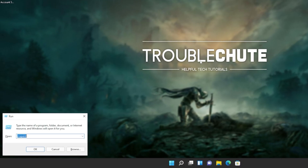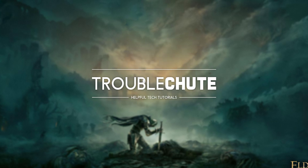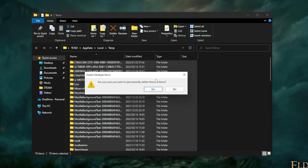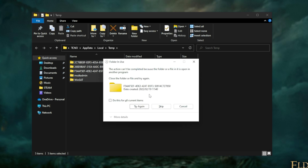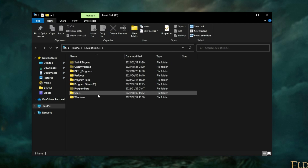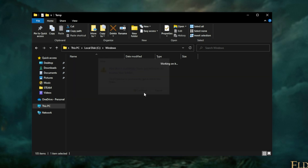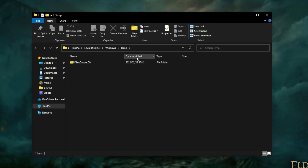Hold Start and press R to bring up the Run dialog. Type %temp% and hit Enter to open the temporary folder. Hit Ctrl+A, then Shift+Delete to permanently delete these, skipping the recycle bin. If prompted for admin, click 'Do this for all' and continue. If you hit any errors, click 'Do this for all' and choose Skip. Then head to This PC, C drive, Windows, and scroll down to the Temp folder. Open it, click Continue if prompted for admin, then Ctrl+A and Shift+Delete. Now we've cleared all the temporary folders on our computer.